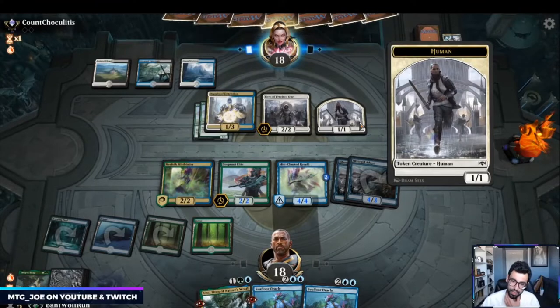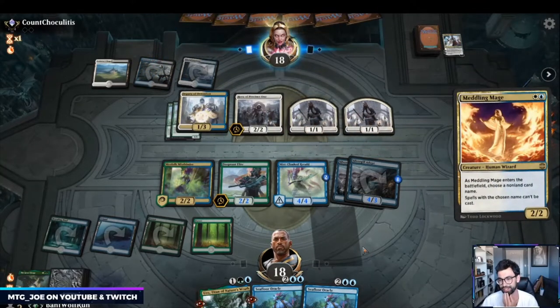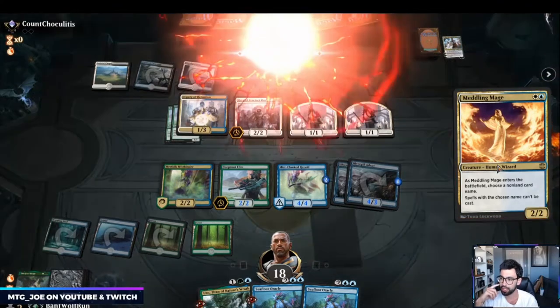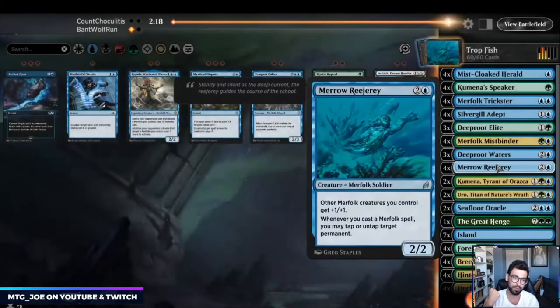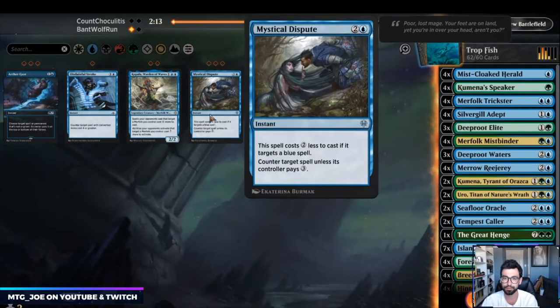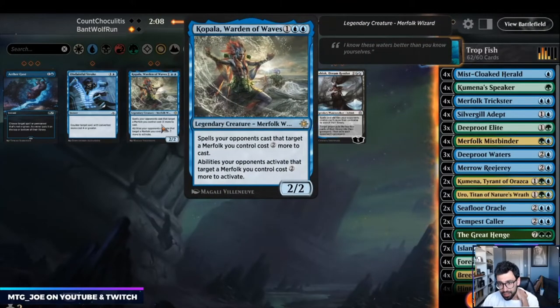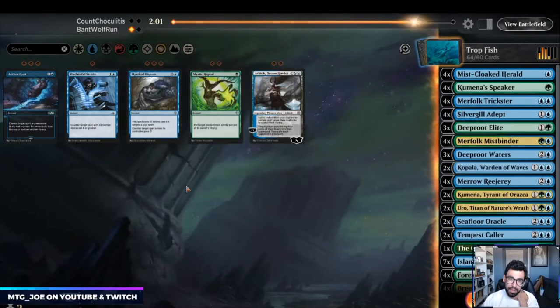They let the fairy die, and the nice thing is I can untap hopefully with the board. Meddling Mage — this is one of the newer cards. When it enters the battlefield, choose a non-land card and spells with the chosen name can't be cast. They could name Seafloor Oracle, but we're just going to smash in for a ton of damage. In this matchup I think I want Tempest Caller. Mystical Dispute is interesting — spells targeting a merfolk cost more.